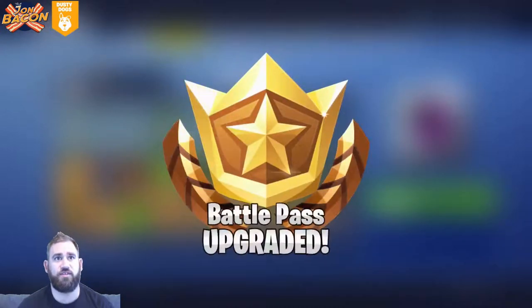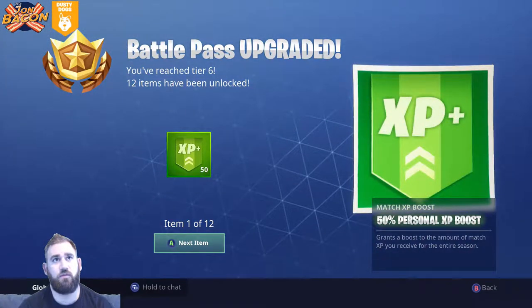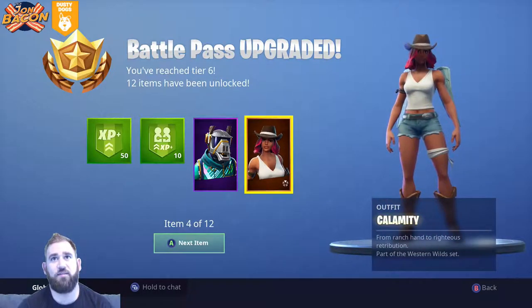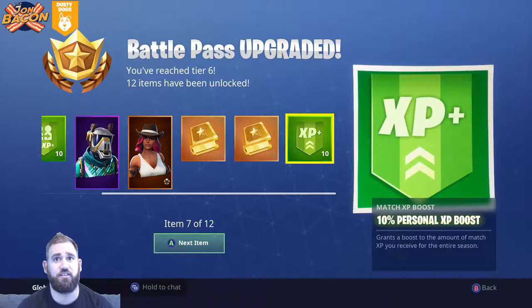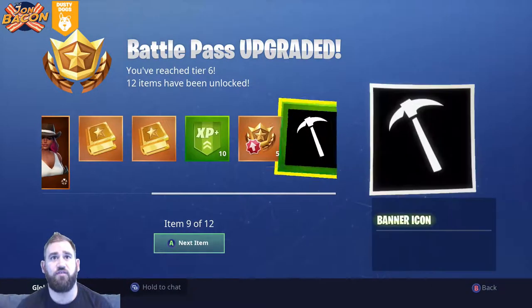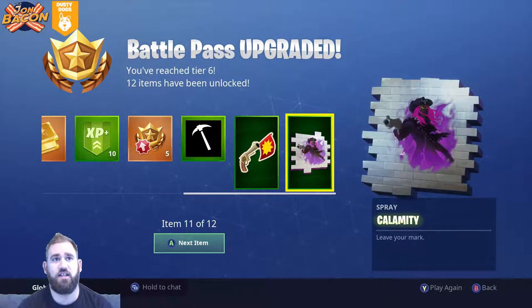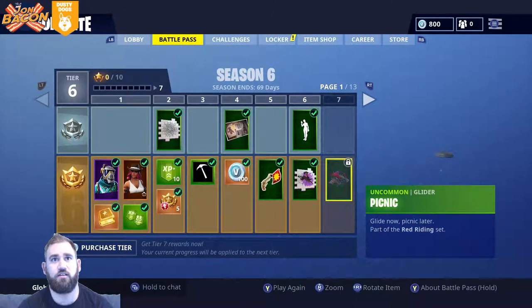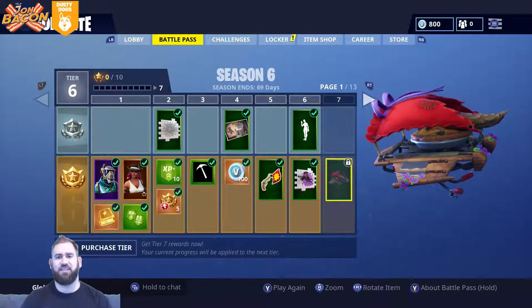All right, from silver to gold - battle pass upgraded! We've got DJ Yonder. Calamity - hello battle pass! Challenges, battle Calamity challenges, five free tiers, banner icon, bang emote, Calamity spray, and a hundred V-bucks. Next up is the picnic glider. So guys, let's go over the battle pass - how about we do it now.